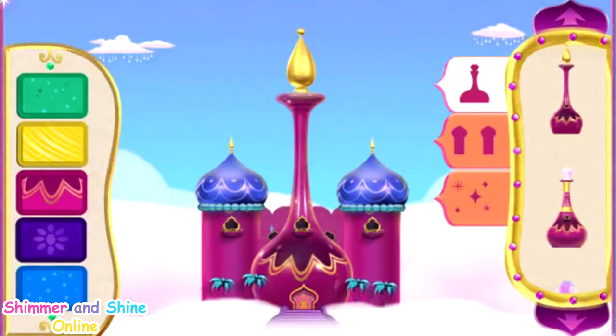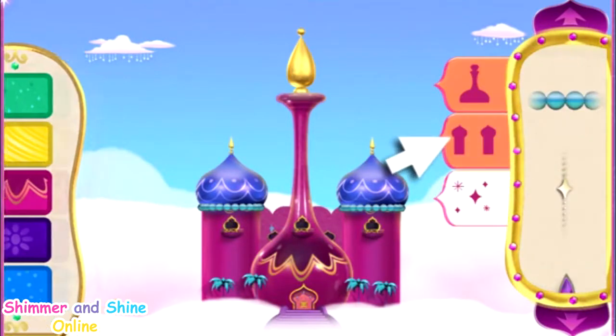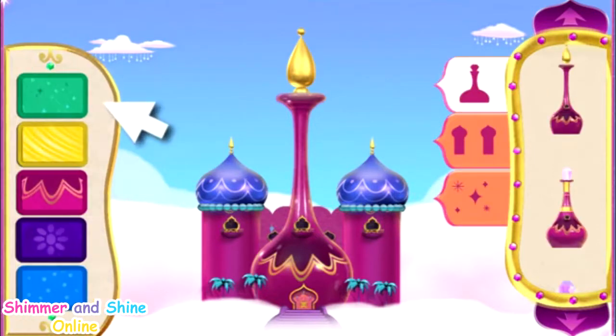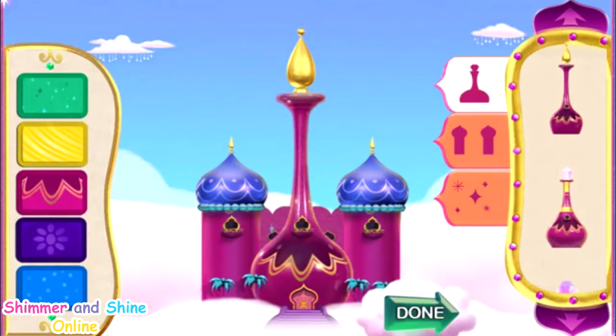Now it's time to create your own genie-rific palace! Pick a bottle shape for your palace, then pick the perfect towers and decorations for your palace! You can pick the perfect patterns for your palace over here. Keep mixing and matching until your palace is just right! When your genie palace is just the way you want it, tap the green done button!